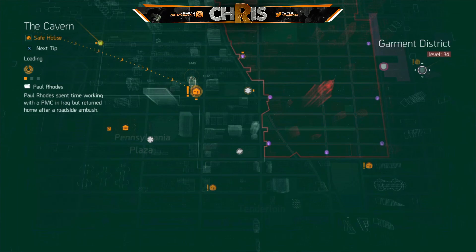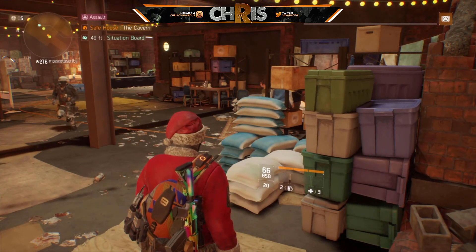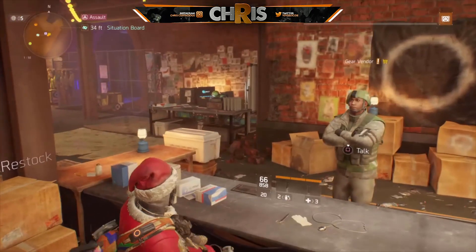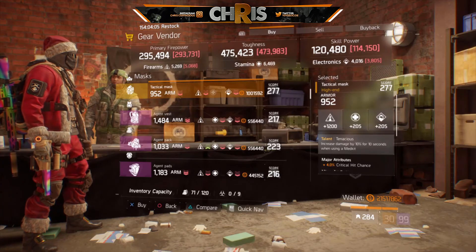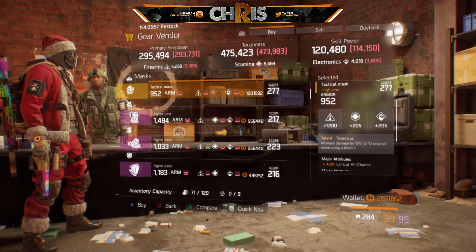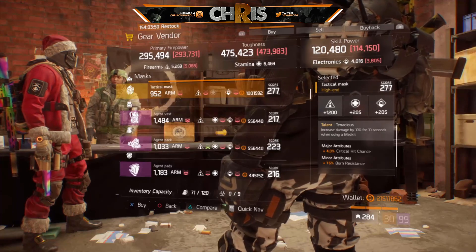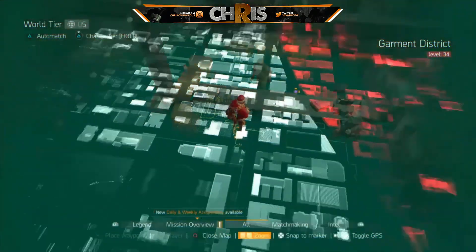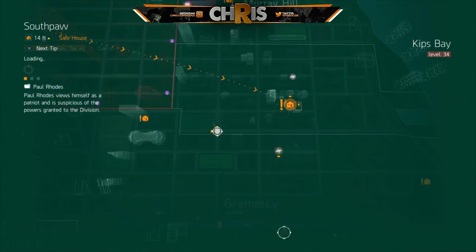The Cavern has a pretty nice Tenacious mask that would be a great pickup for any Ninja Bike build — pretty essential. The Tenacious talent increases damage by 10% for 10 seconds when using a medkit. It has Critical Chance and Burn Resistance. You could switch out Burn Resistance for something else — it's already god-rolled with Critical Chance, so it's all preference from there.